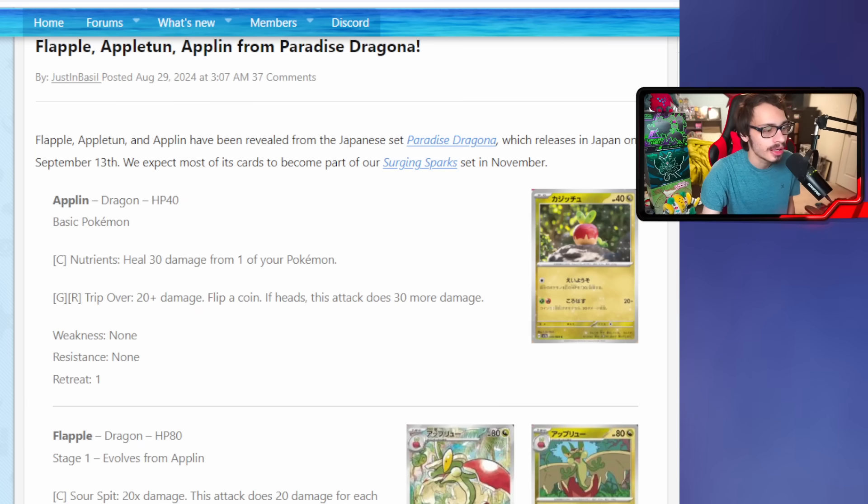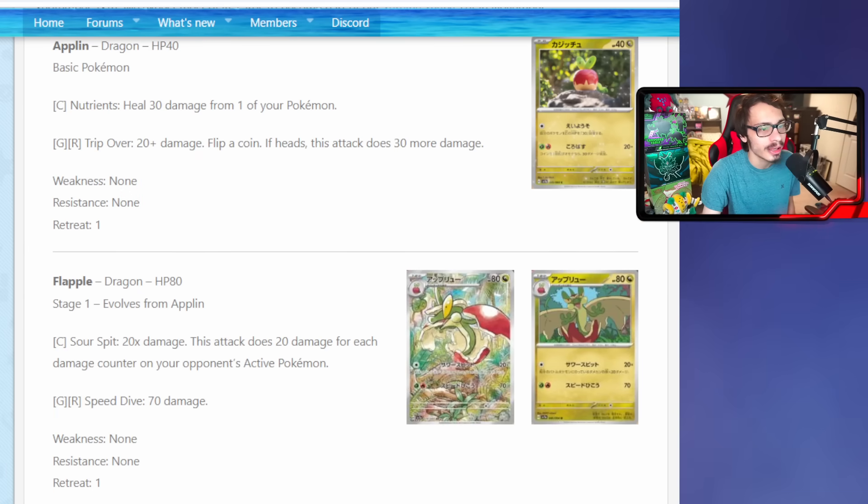The new Flapple is a dragon Pokemon and it has the attack Sour Spit, which for one colorless energy does 20 damage for each damage counter already on your opponent's active Pokemon. This could be really good in combination with spread cards - Dustnoir could be a good way to get damage on them. You could also play this within a spread deck like Frostlass Evil Tall, which I think is the main way you'll play Flapple. If you get 10 damage counters on a Pokemon, Flapple can do 200 damage - that's potentially 300 damage for one energy.